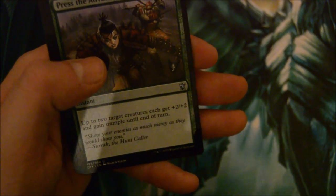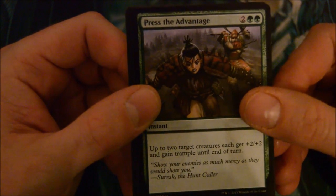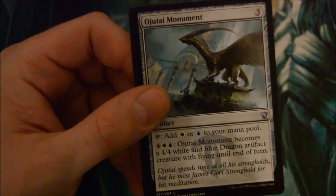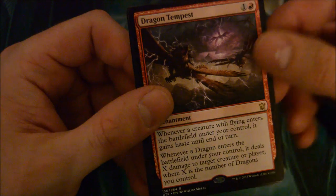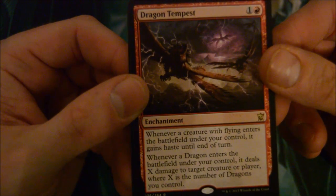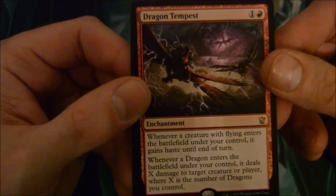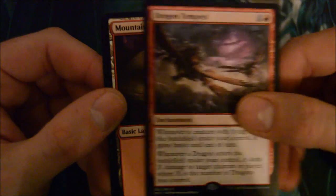I guess it's not Jeskai anymore. Still trying to get used to the new clan names - still want to say Mardu or Jeskai, that's just how I see it. Press the Advantage, Stormfist Elemental, Ojutai Monument, and Dragon Tempest - 2-drop enchantment: whenever a creature with flying enters the battlefield under your control, it gains haste. Whenever a dragon enters the battlefield under your control, it deals X damage to target creature or player, where X is the number of dragons you control. That is pretty cool, especially if you have a lot of dragons in your deck.